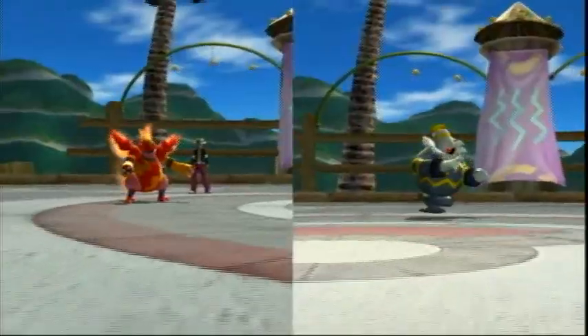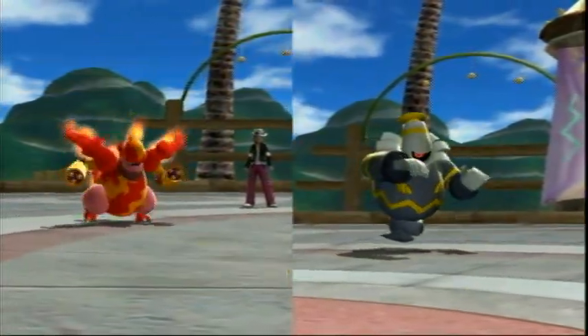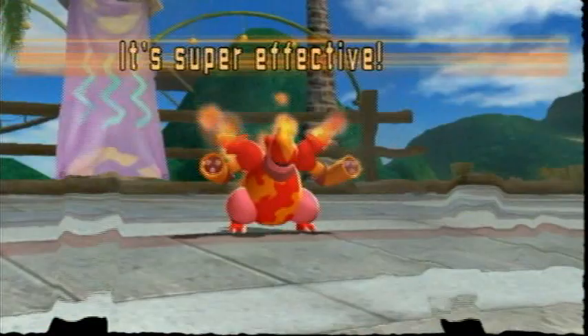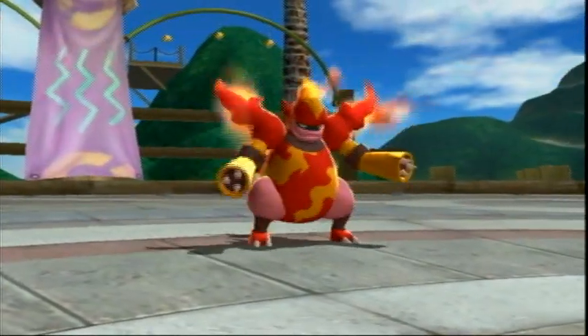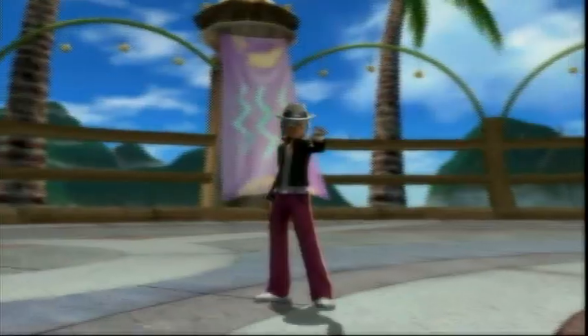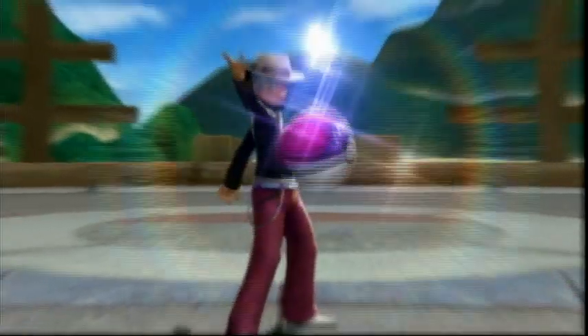Typhlosion uses Rock Slide, and that's a pretty cool Typhlosion because I haven't seen a mixed one before. They use the Rock Slide and it does a lot of damage. Swampert uses Hydro Cannon — BAM! I would have not used Hydro Cannon; you could have used Waterfall or something that would have knocked it out. Unfortunately, I get flinched.